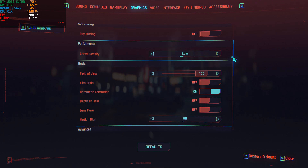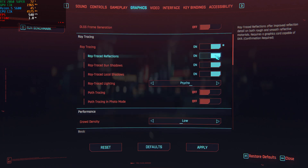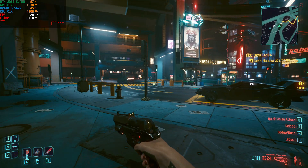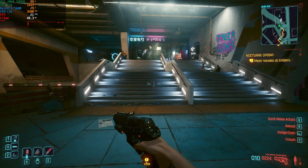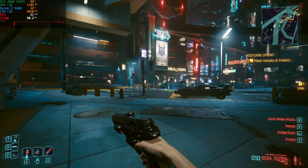Now I'm going to enable ray tracing at the Psycho preset and see what happens. As you can see, my system is barely scraping by at around 20 FPS, and the frame times are really bad at around 45 to 50 milliseconds.